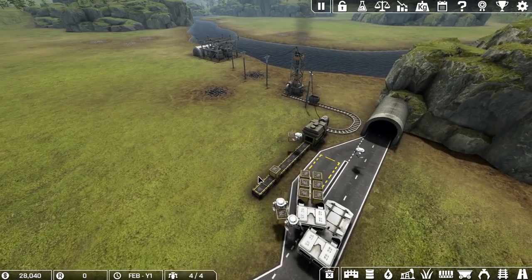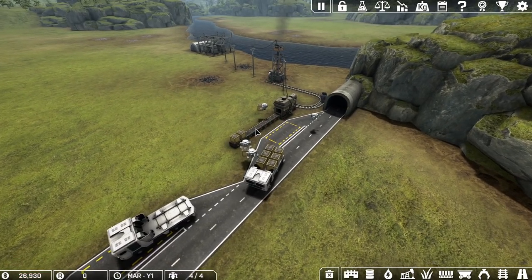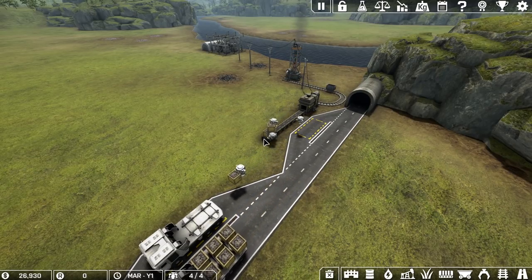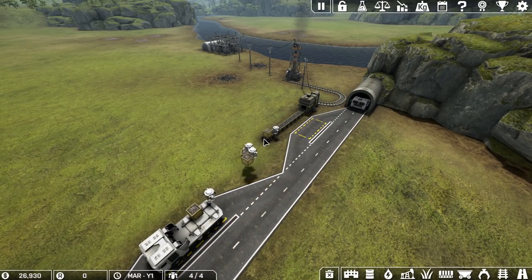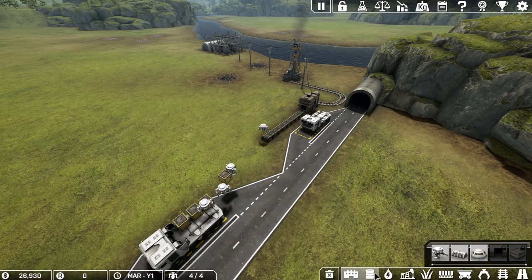This first one is obviously closer so we want it on high priority; if it's full, trucks will go to the medium priority one. You can also set what resources each stop accepts — we'll leave that alone for now. These drones should be moving things off the belts. Actually, we could put the belts all the way down here — it does seem to go faster than drones.